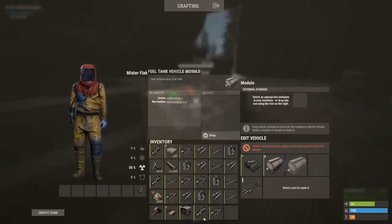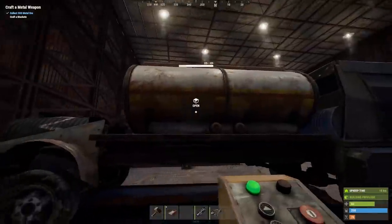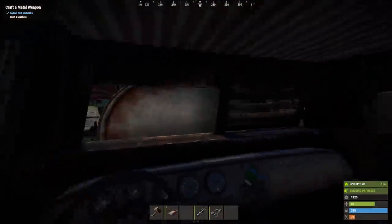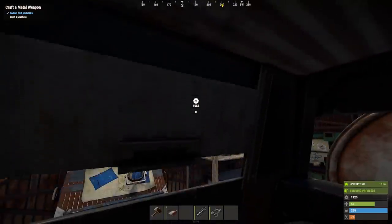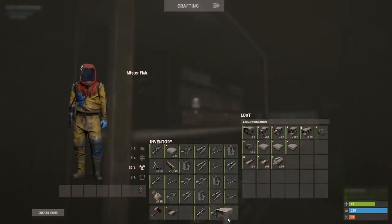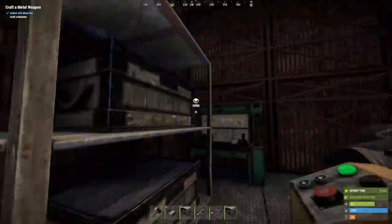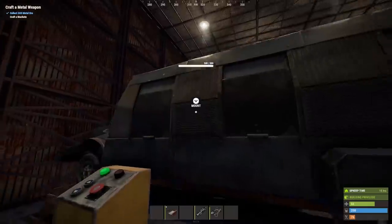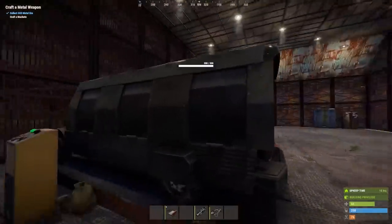And just to give you an idea of just how customizable this is, I'm going to take off the cab, put the water tanker in the middle, and the cab at the back. Why you would do this visibility-wise I have no idea, but it just shows you can do literally anything with this. Now, you're probably wondering: if you can have three engines, could you technically have three driver cabs? And unfortunately, you're right.